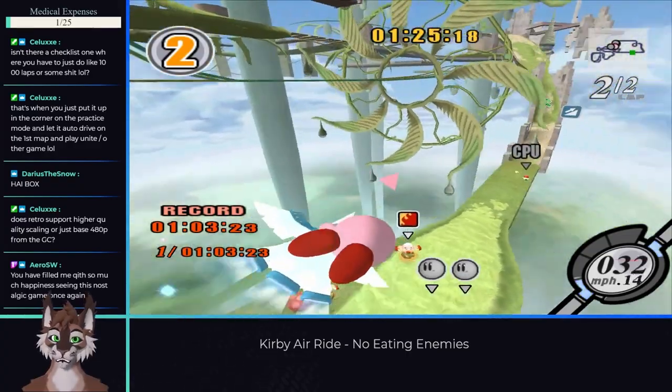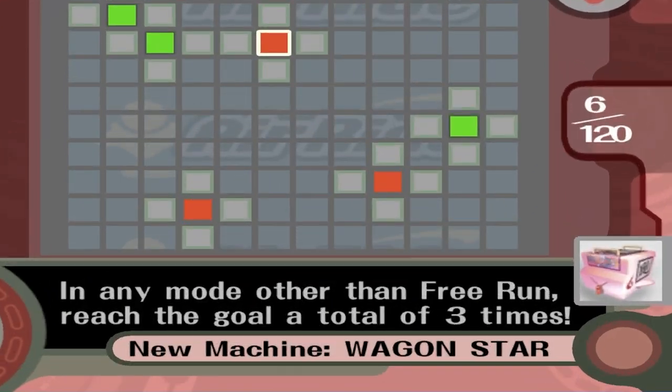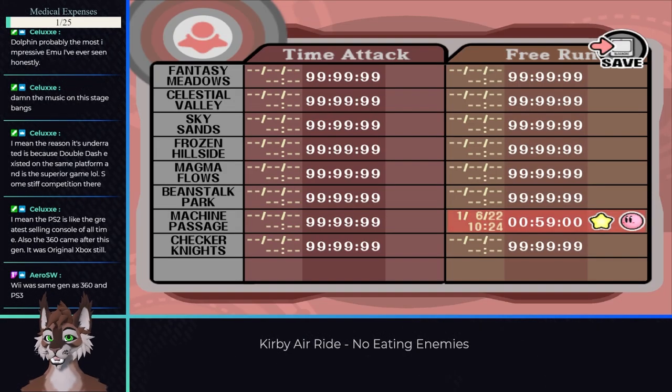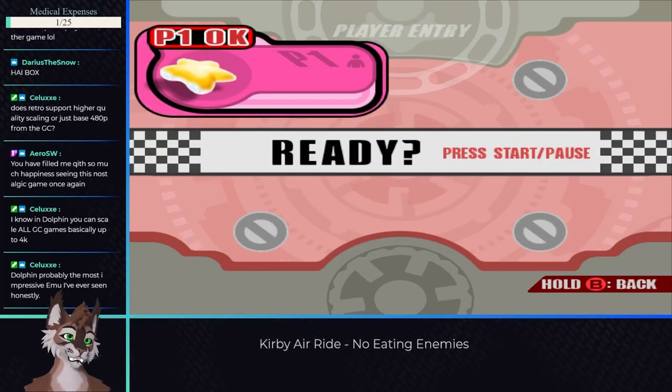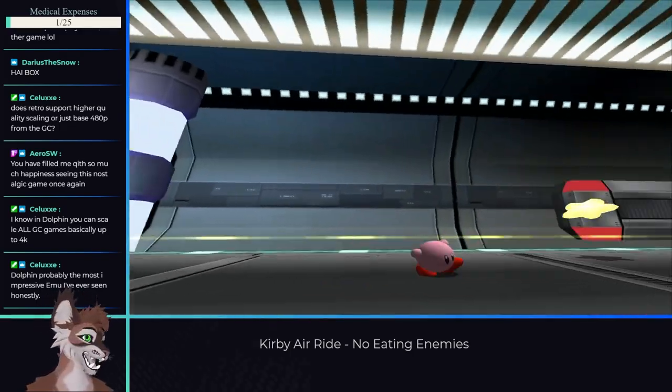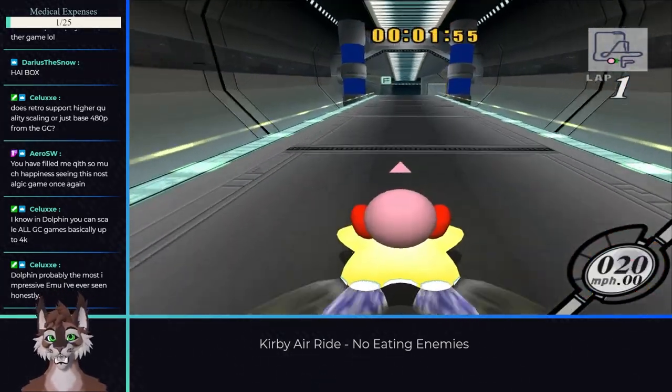For the majority of the rideable machines, they're unlocked through pretty easy methods. After completing three races, I unlocked Wagon Star, and after finishing a lap in under a minute in Free Run, I unlocked the Rocket Star. Everything in Free Run is pretty much done as normal since there's no enemies in the mode, and the goals don't require any different methods in this run.